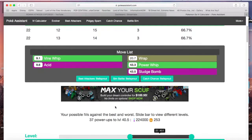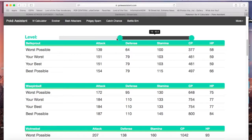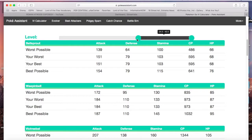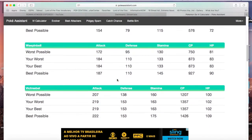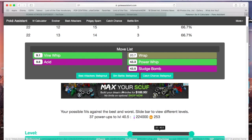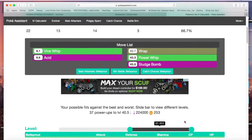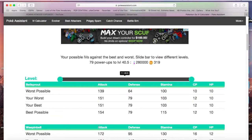Hit calculate — there we go! Possible combinations to perfection: maximum 66.7, average 66.7, minimum 66.7. So if you ever need to know the AVI, that's how you find it out. It shows the level and all the evolutions. For this one the IV would be 66, which isn't very good. Your possible IV against the best — you can slide the bar to view different levels.